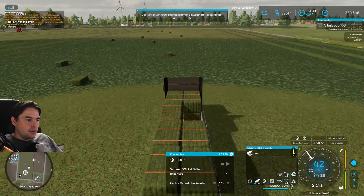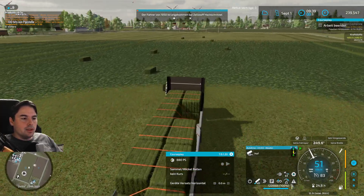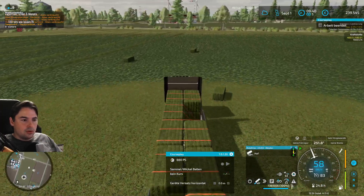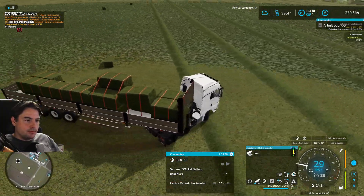Wird die Karte von der Fläche her noch größer? Also die Match-Inseln bleiben so wie im LS19. Es gibt vier Match-Inseln: Nord, Ost, Süd und West. Die bleiben exakt so, wie sie sind.